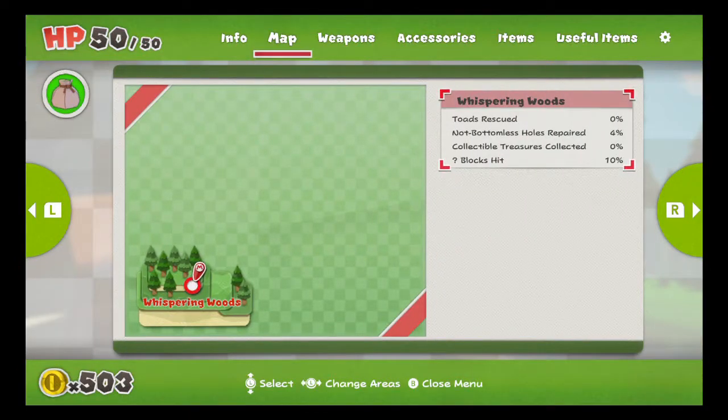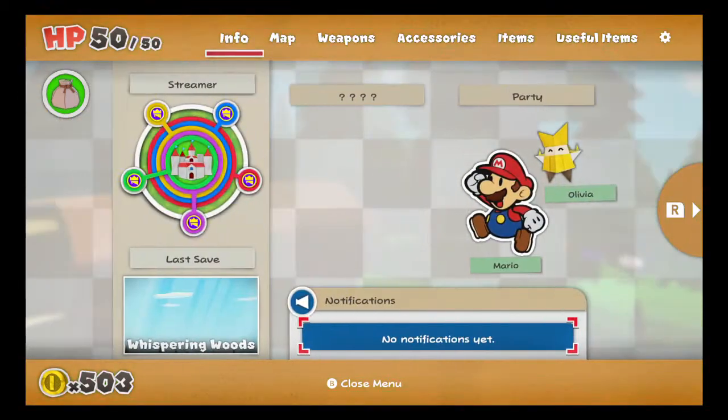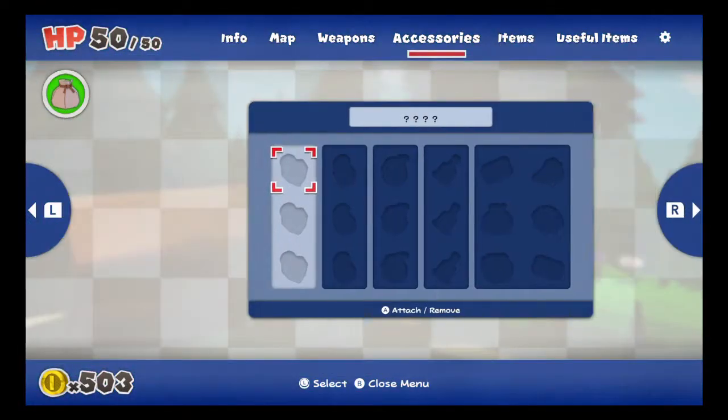And here we've got ourselves a map. We're in the Whispering Woods. No toads rescued. Not bottom of the souls repaired. 4%. No collectibles collected. And 10% of the question mark blocks hit. Okay. Good deal. So, info! Oh, we've got all sorts of stuff here. Notifications — no notifications yet. We're in the Whispering Woods. Streamers — yeah, there are five streamers we must get rid of. And there's currently nobody else in our party.